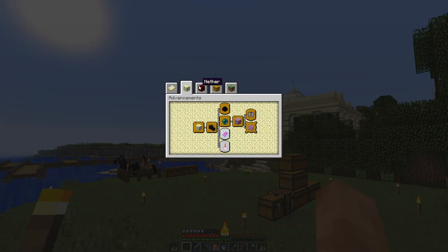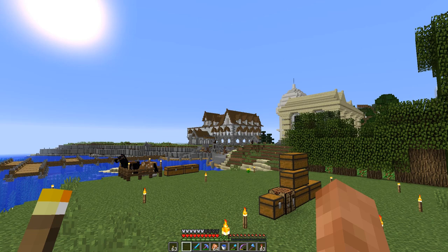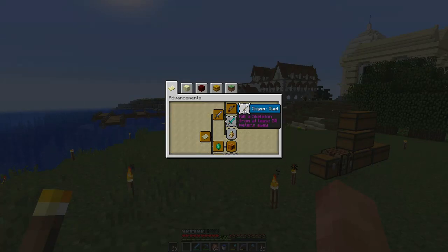Eventually we want to do all of the advancements. Today I'm going to start off with a simple one - we're going to kill a skeleton from at least 50 meters away. Also, we have two more mobs to kill. I looked it up - it's a stray and a skeleton horseman. So today we'll start off with a couple of easy ones and try to get as many advancements as we can this episode. The first one is kill a skeleton from at least 50 meters away - easy, we can just snipe them with our bow.